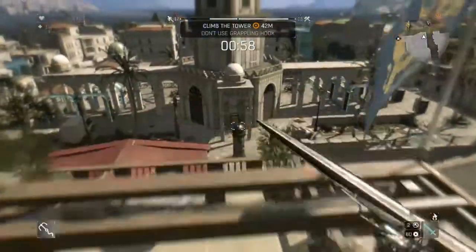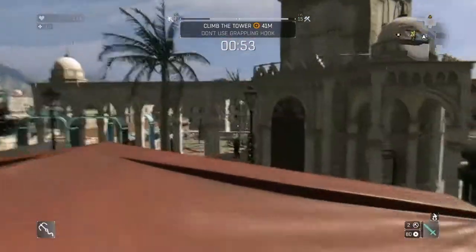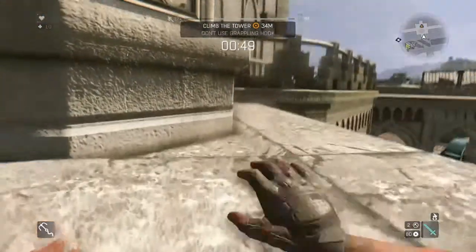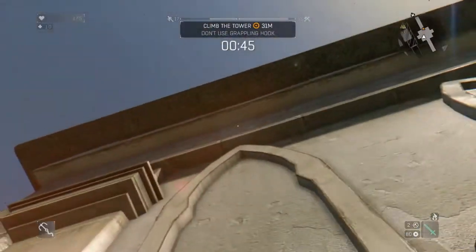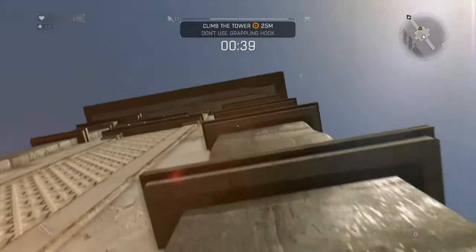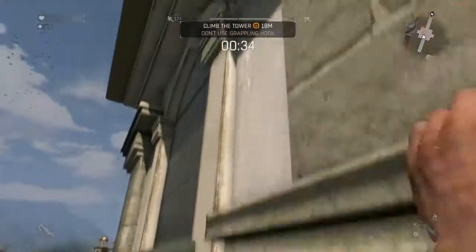You've got to be really quick on this one. Best to jump on here so you don't lose any health. Jump on this pole, which helps you easily get up here. And you've got to go a certain route otherwise you won't be able to complete it in time. Just got to come up here.